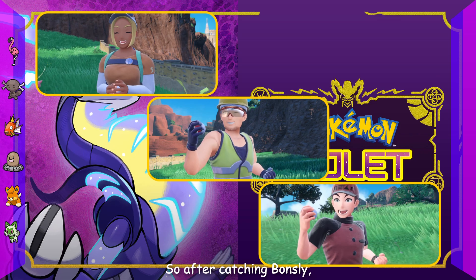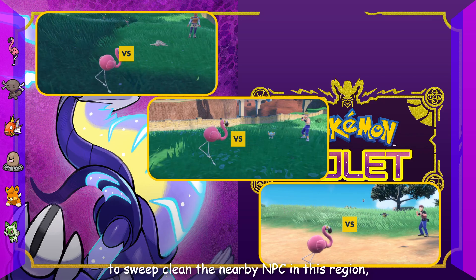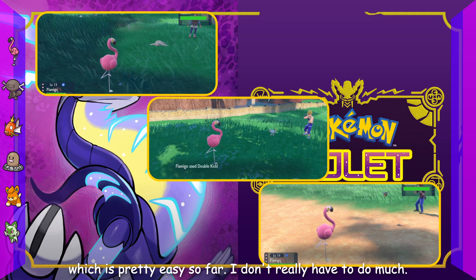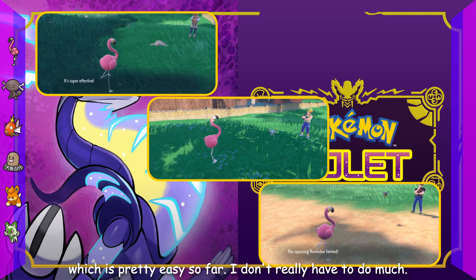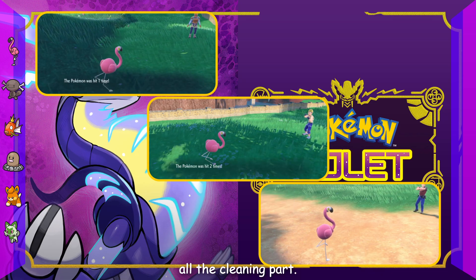After catching Bonsly, I use Flamingo as my main party member to sweep clean the nearby NPCs in this region, which is pretty easy so far. I don't really have to do much. I use the double kick move to pretty much finish all the cleaning.